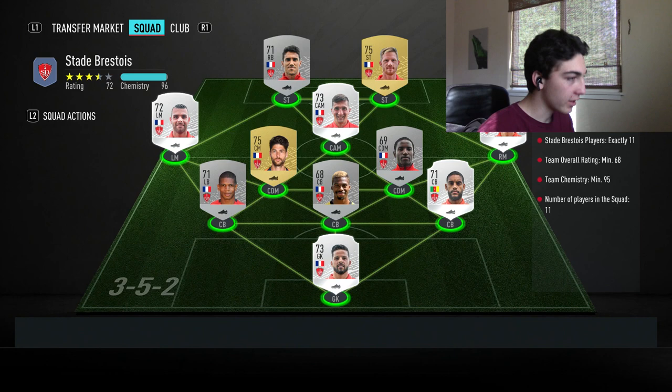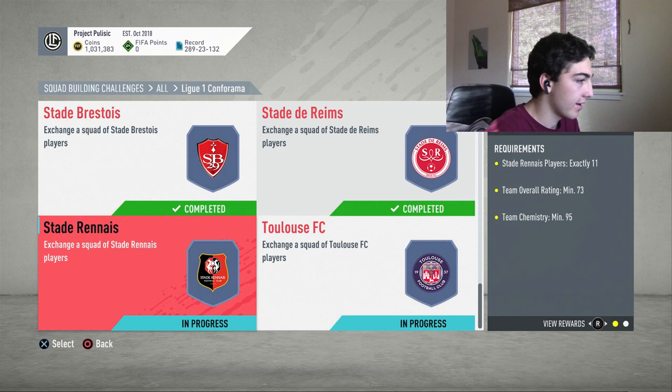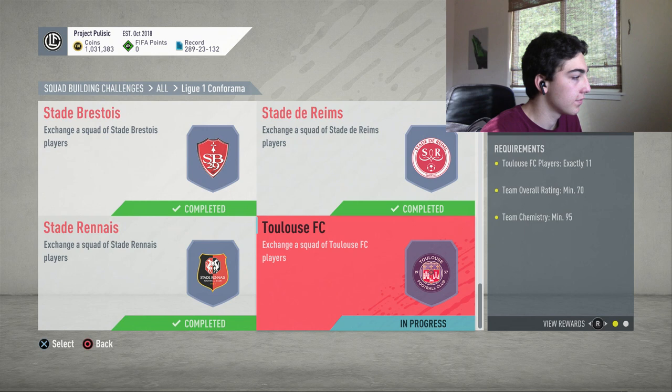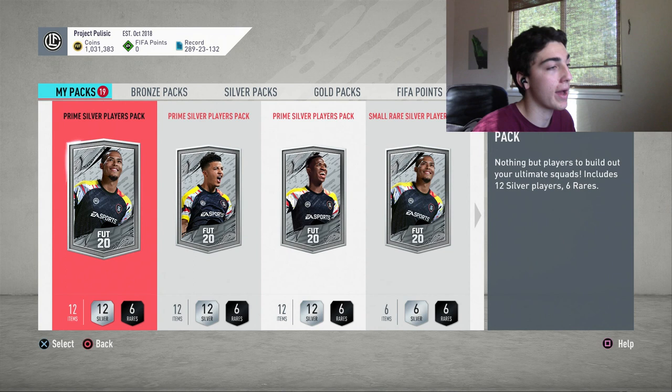Hopefully we can get something decent out of one of these small gold players packs — just one of them — to give me back a bit of what I paid for this. I honestly don't mind spending 100k for that 84 player because it's just a cool card and he fits into my team perfectly. Two more teams and then we have to finish up the PSG one — it actually only needs six PSG players and then the rest need to be League One Conforma. So it looks like we have four or five silver packs overall, and the rest are little mixed players packs.